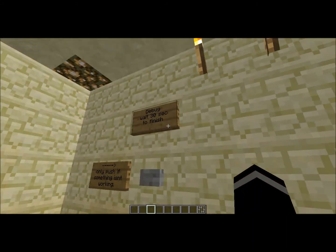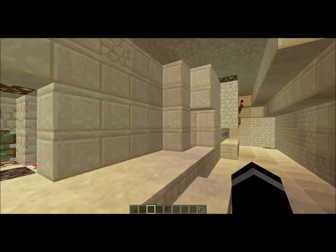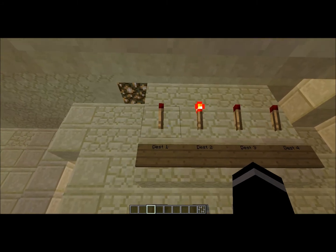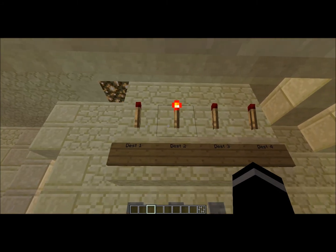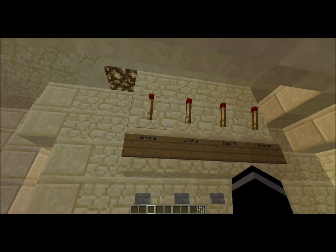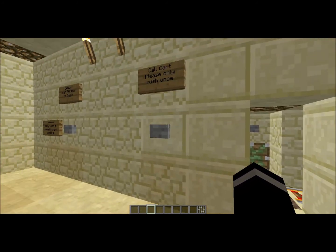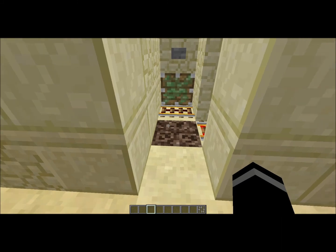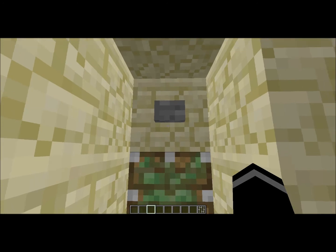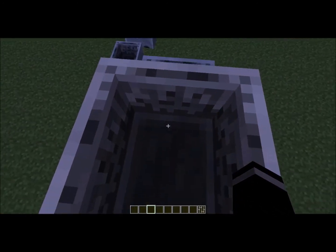You see a call cart and debug — only push if something isn't working. Basically you come over here and you can select your destination off these one-wide tileable RS NOR latches. I'll post a link to where I saw these. You just click it and it indicates that it's selected. You walk over, you can call the cart, the cart comes up, and you can automatically be departed or you can push the button.